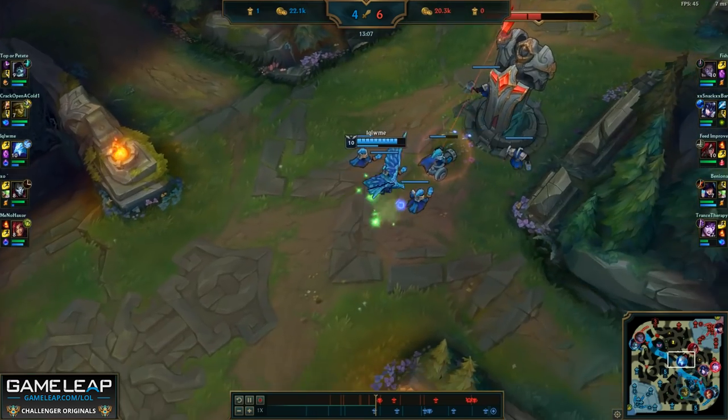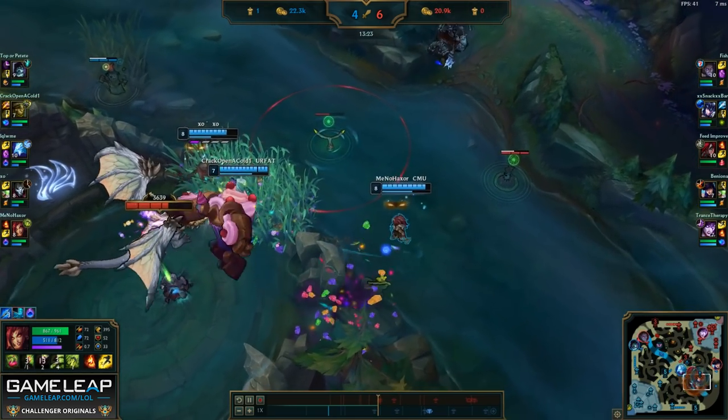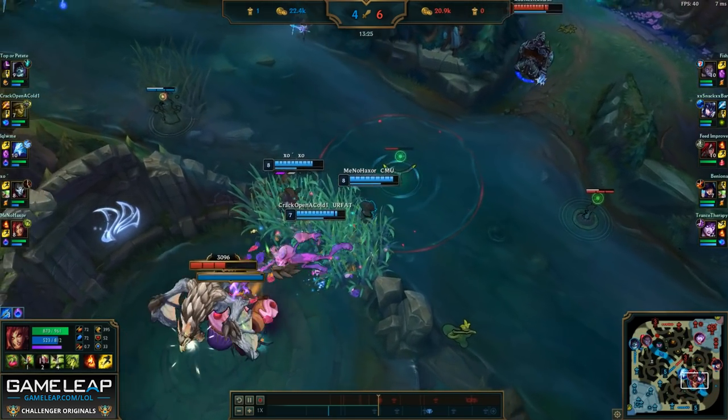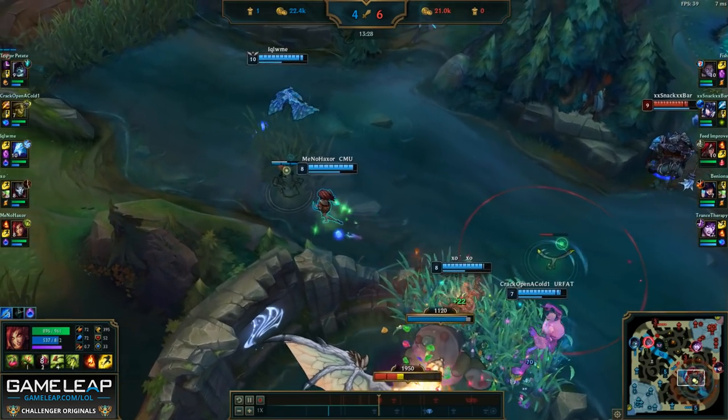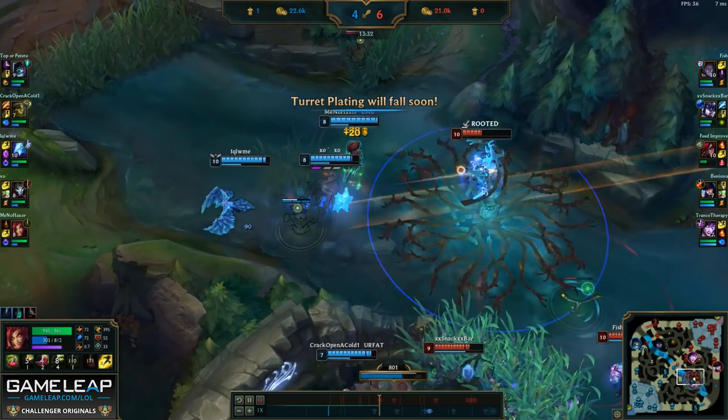Once again, it's okay to be a little bit more conservative. Now that we took the bot lane turret, we have the option of either recalling or taking dragon. Zyra is particularly good at taking dragon because her plants can do a ton of extra damage to dragon without much effort.